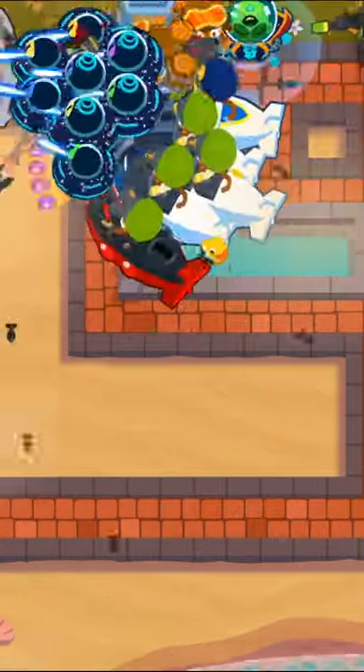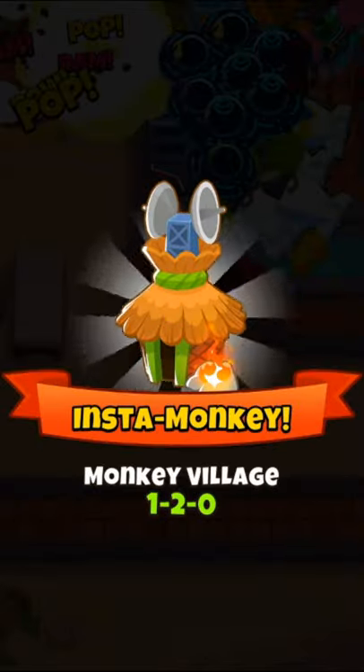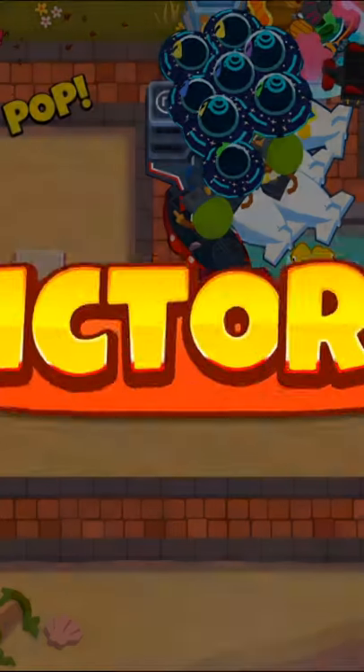Finally, we'll get a 240 submarine and use every ability on round 100, and that is how you can beat Resort on CHIMPS.